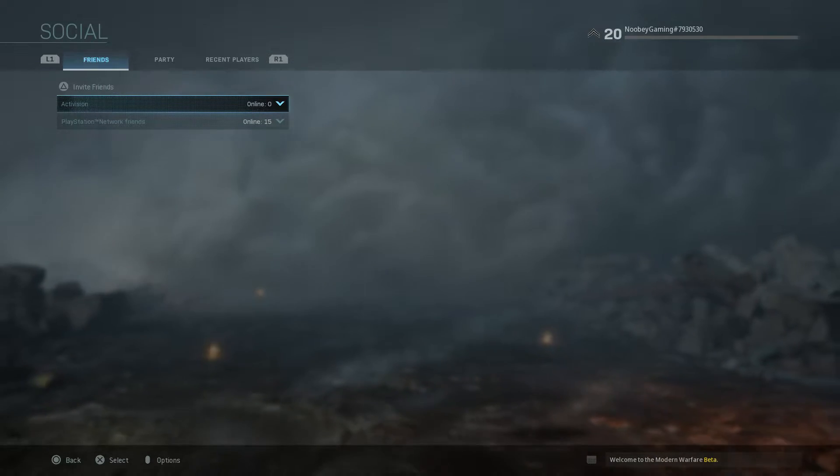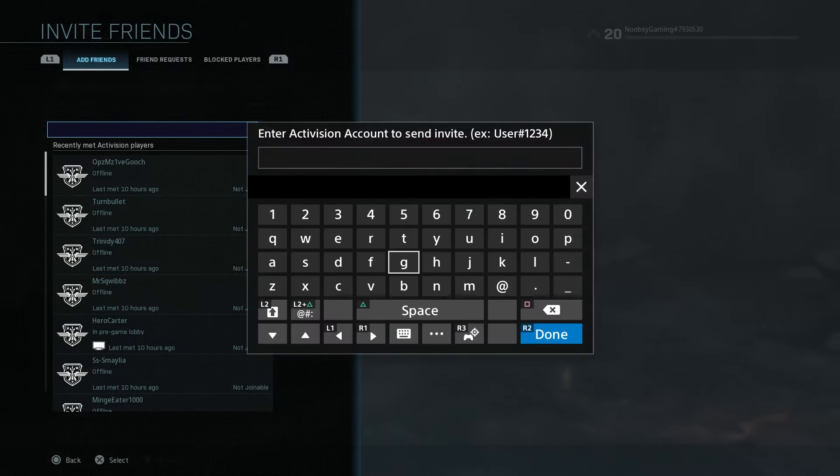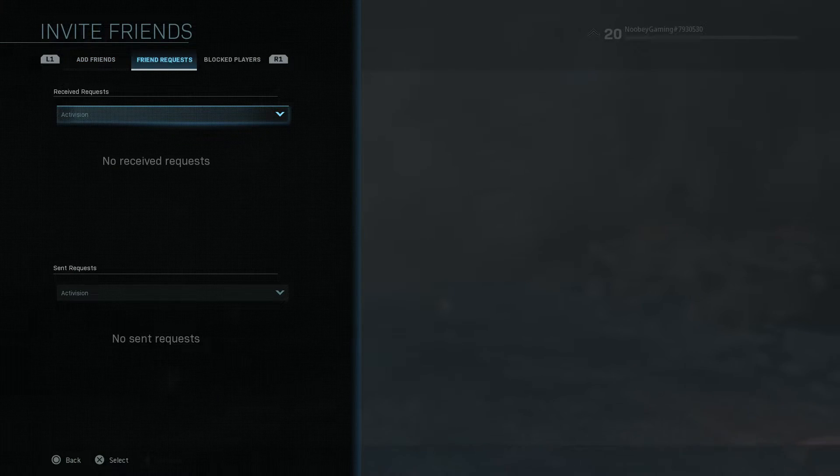From the lobby screen, you need to press triangle on PS4 or Y on Xbox One twice. This will take you all the way to the invite friend screen. From here, you can press the enter Activision account to send invite to add them as a friend, or you can press R1 to see your current friend requests.